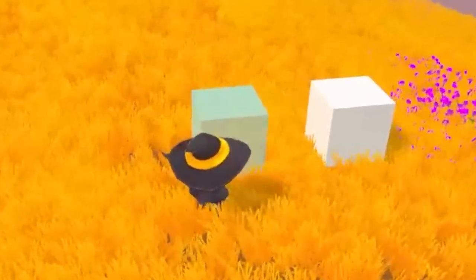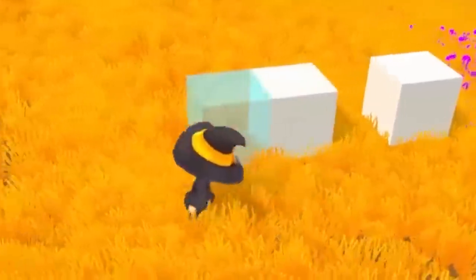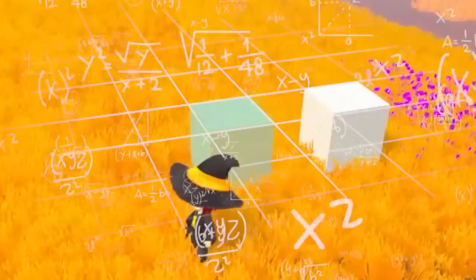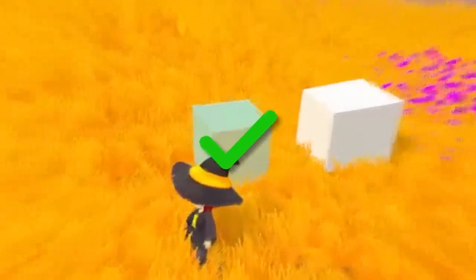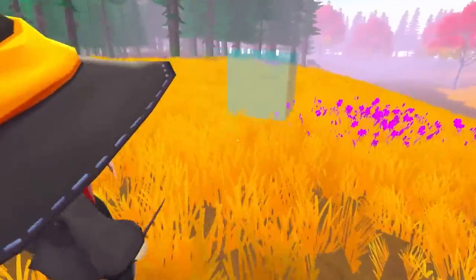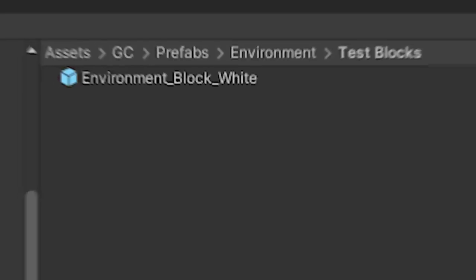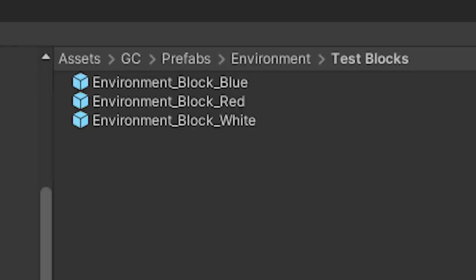When placing, a ghost object is created which represents the thing being placed. We snap the location to a three-dimensional grid using some fancy math, and run some checks. If the conditions aren't met, the object is orange. Otherwise it's blue. This first pass worked pretty good for some test cubes.